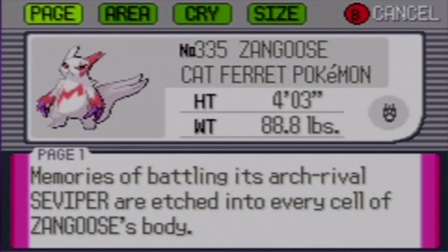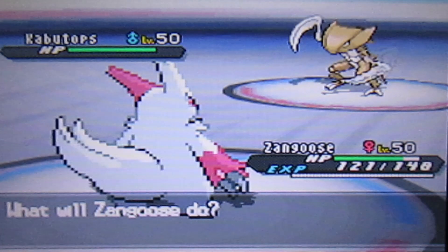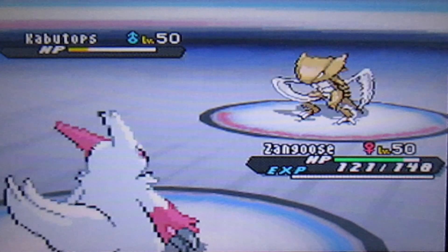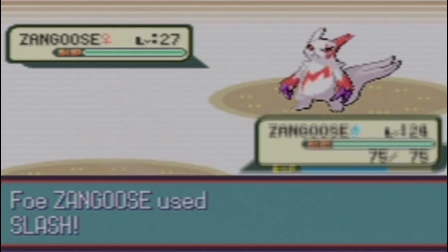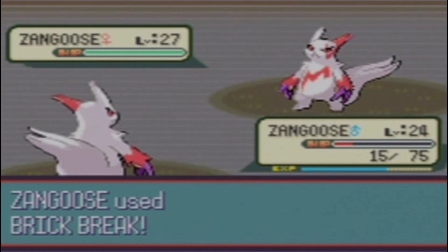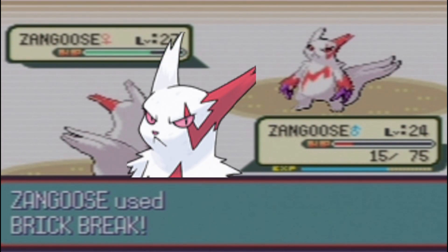I am a bit surprised the game doesn't call it a Mongoose Pokemon. After all, Zangoose has a never-ending blood feud with the Vipers, which is mirrored right out of mongooses and snakes. Their battles go so far back that those marks on their bodies are really scars. Speaking of appearances, Zangoose pretty much has the fiercest appearance of all Normal types in my book.